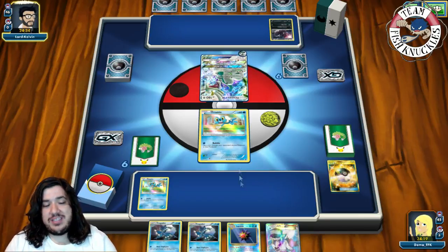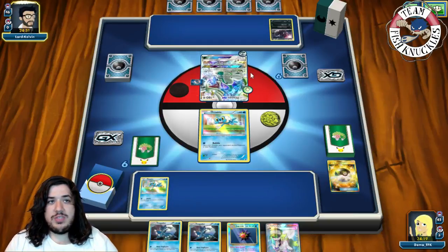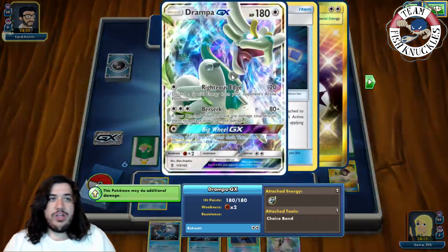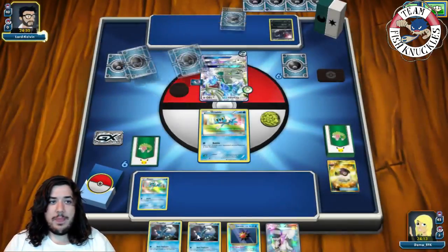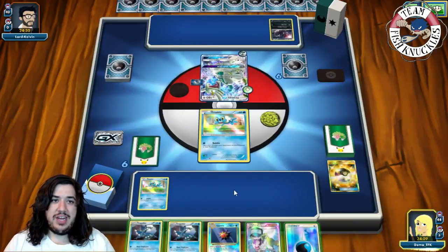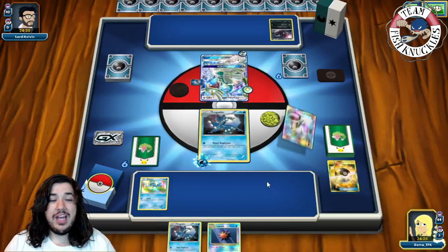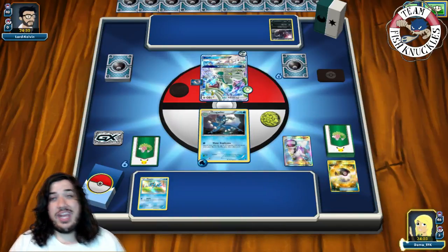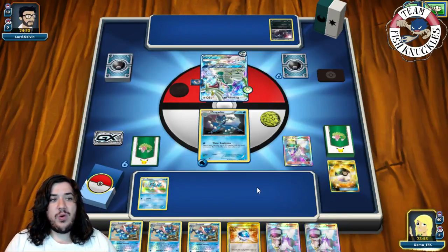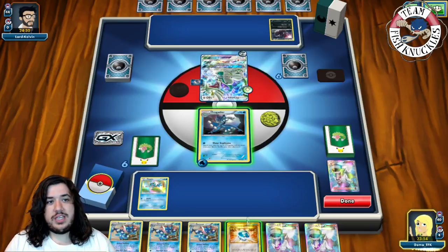We get down three Frogadiers — if he takes a knockout on the active we'll have another Frogadier from the bench Froakie. He has a Double Colorless and brings something to the active. He goes for Big Wheel GX, which is good for us since he wastes his GX attack. We put down Frogadier, attach Water energy, and play Trainer-N. We don't hit any Frogadiers in the draw — three Greninjas for next turn.